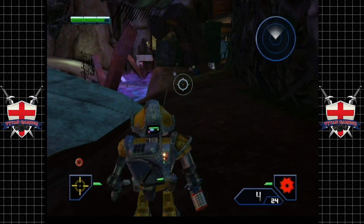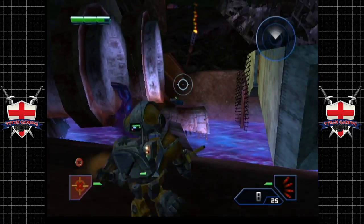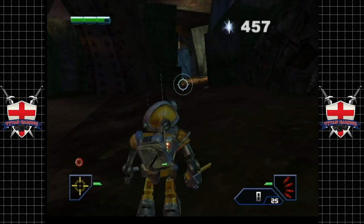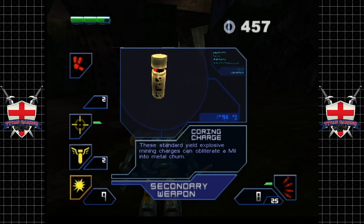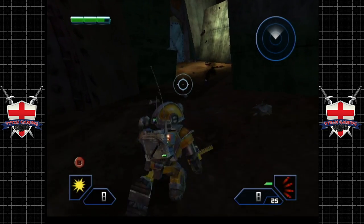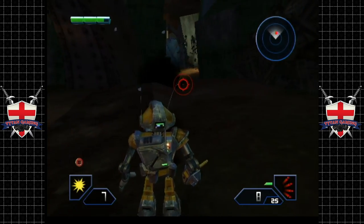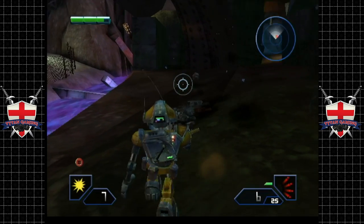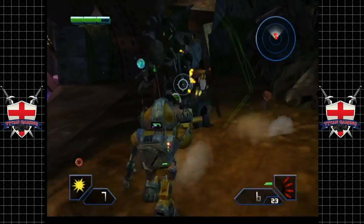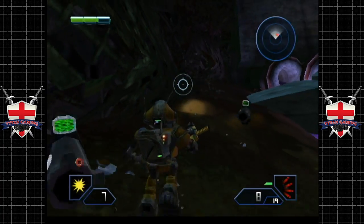Traction control glitch. There we go. That could have been better, and it could have been worse. There's a serious amount of pucker factor taking endeavours like that on. Let's go for some coring charges. I don't know if throwing coring charges at them when they're in that state actually damages them — I'm going to assume it probably doesn't. But unfortunately, we've got two of these dickbags now.